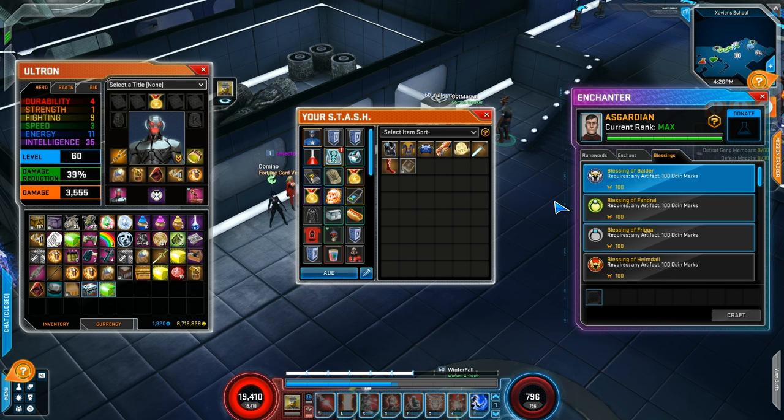The biggest thing this update did is it made all of the Blessings much more useful. On top of that, it categorized them into three main categories and one ancillary category. The main three categories are Offensive, Defensive, and Utility. For each one, you get a specific boost no matter which of that type you pick. For example, for the Offensive category, you always get a plus two Brutal Strike rating.